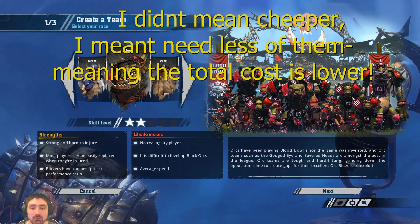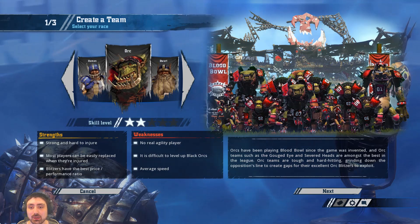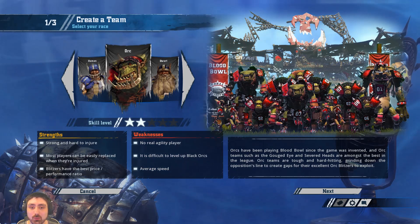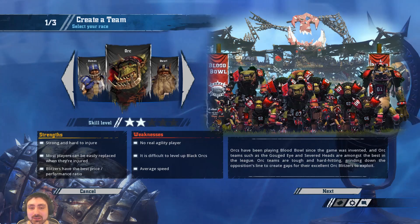In the weaknesses column, they're not very mobile — the ball carrier only has a movement of 5 against an average of 6, and the strongest players are only movement 4. They have, for a fighting team, no access to the claw skill which, as we'll come on to later, can be a bit of a drawback. And the line Orcs, the positional filler of the team, only have access to general skills.